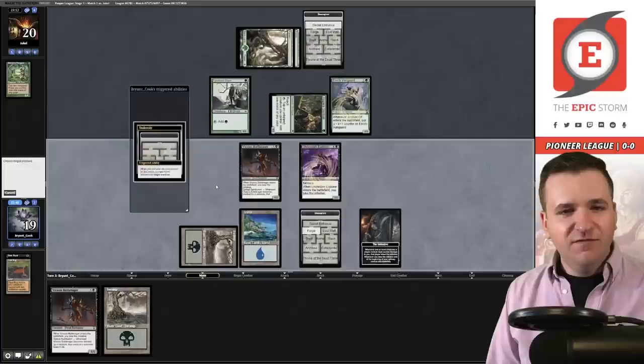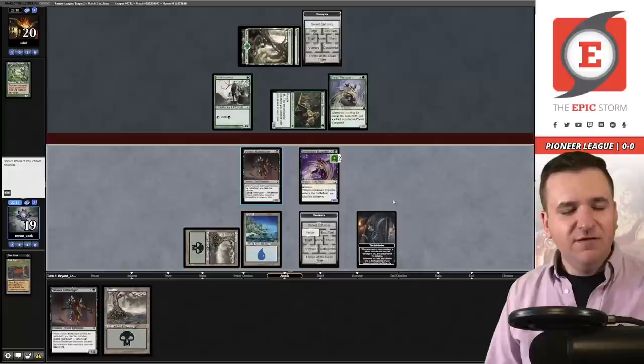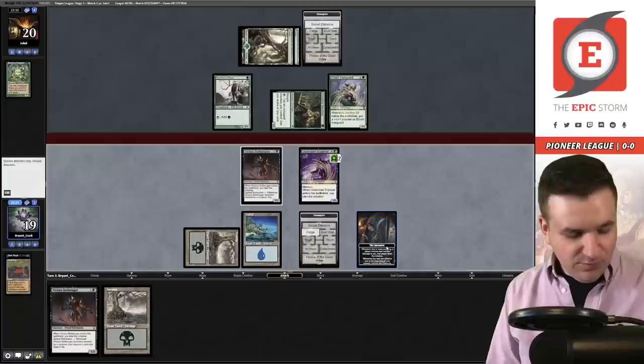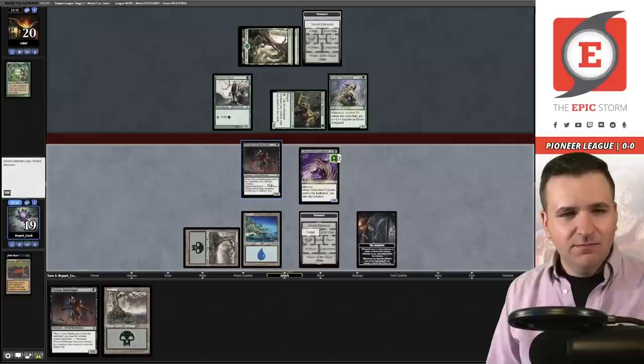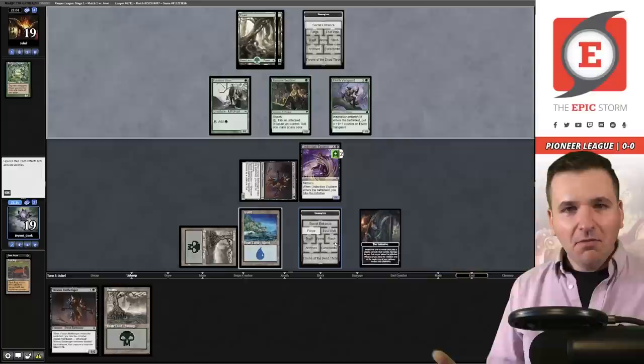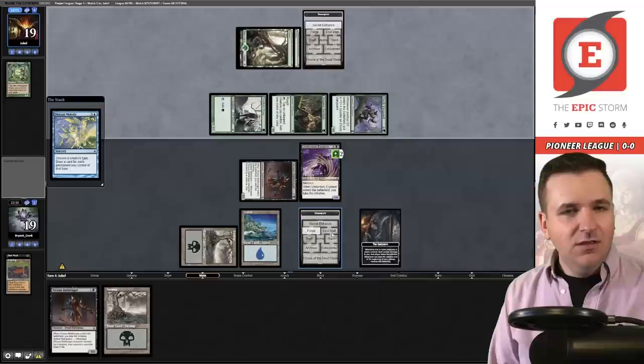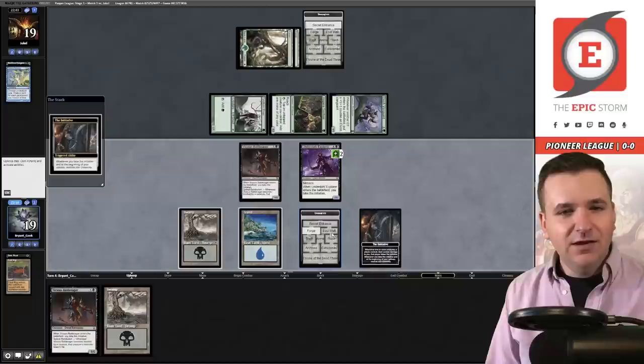I want the Forge. Put it on the Explorer because it has Menace. I'll just pass the turn — I don't think I'm supposed to attack. Yeah, I was definitely supposed to attack first. Sorry, this is my first time playing the deck. Does the Initiative trigger whenever it deals damage? I believe the answer is yes. I'm learning here — maybe I'm wrong. So I was not supposed to attack. Oh well, I'm learning. I definitely messed up that turn. Distant Melody — interesting. They were not trying to steal the Initiative, and they did not have a land.